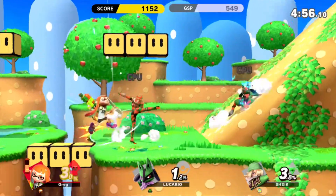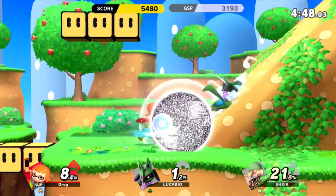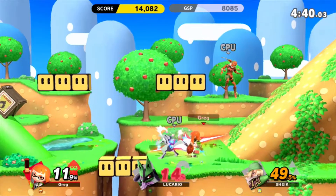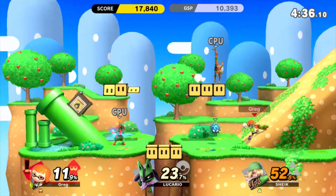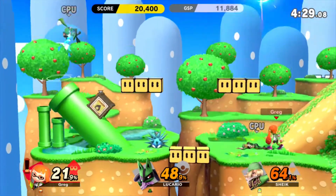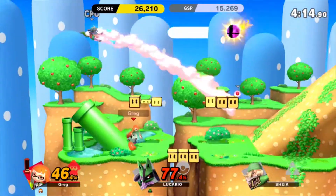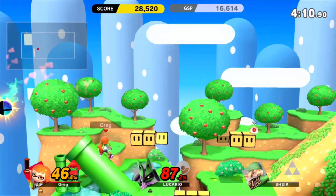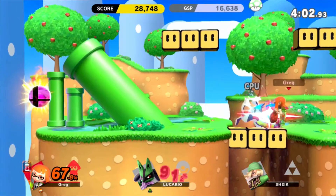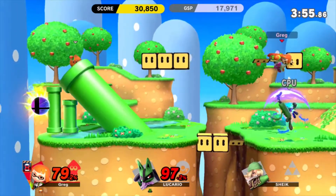Inkling is really interesting because she has the mechanic of using the ink from Splatoon, obviously. As you can see I've got Sheik here covered in orange ink and now all of my attacks will do more damage. Another thing about specifically Inkling's classic mode is that I think it's all done by colour — Lucario and Sheik both have different colourations to their default skins. I can't tell you for certain what colours they are because I'm colourblind, but they're the same and they are different to what they usually are.